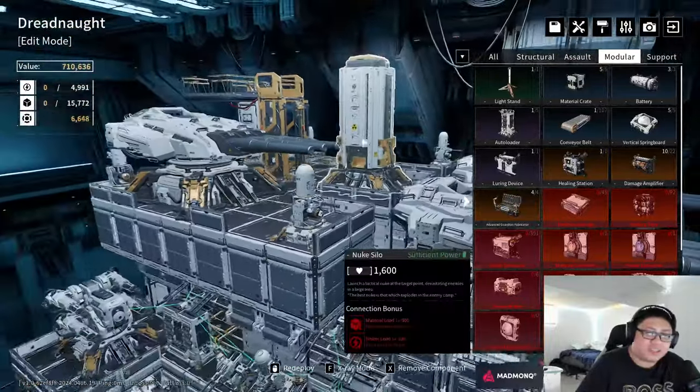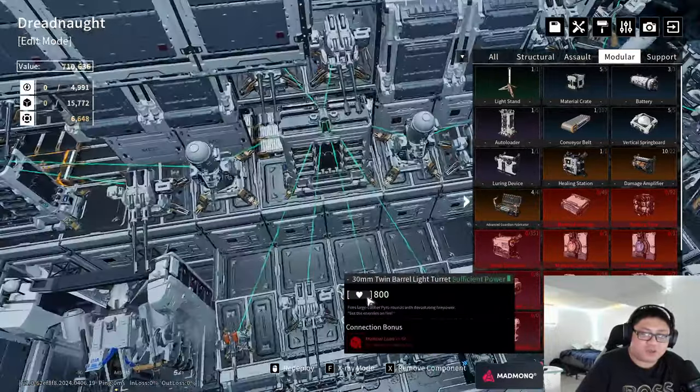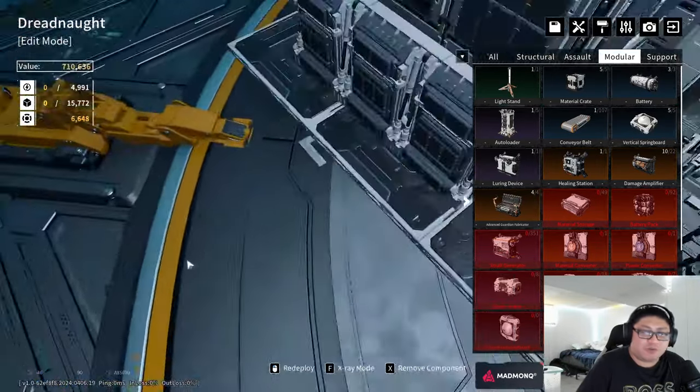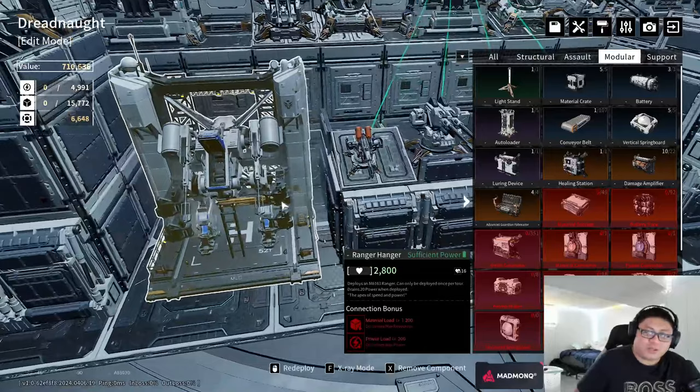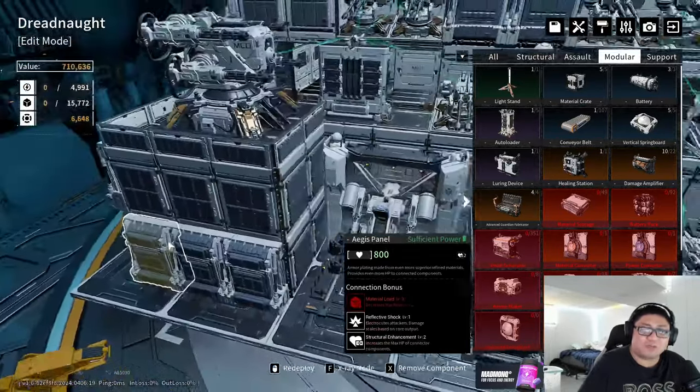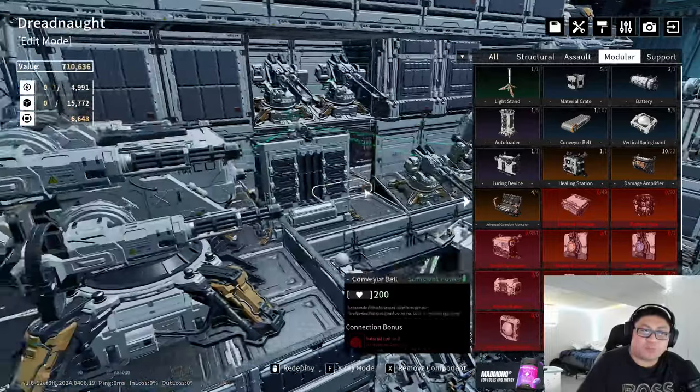The nuke launcher has a 10-minute cooldown and causes a sandstorm. If you're close enough to the blast radius it launches you into outer space — it literally knocks me all the way across my base whenever I launch it close enough. Kind of hilarious.